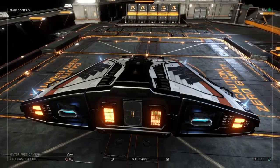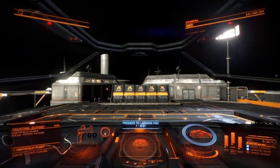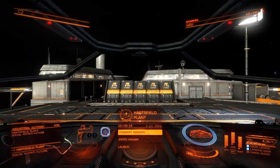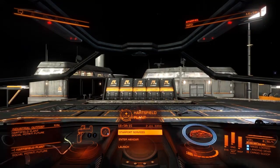Lower it real quick, see if I catch it. Nope! Circle, right D-pad to go back. I just need to move forward a little. Boom! That's how you can use the external camera to help you dock. I hope this helps.